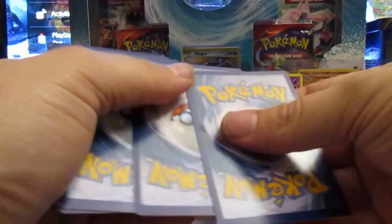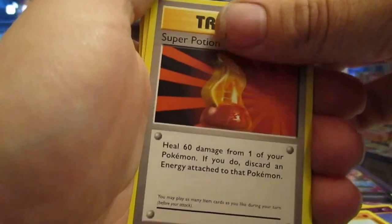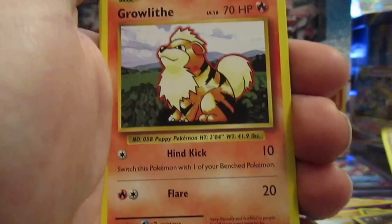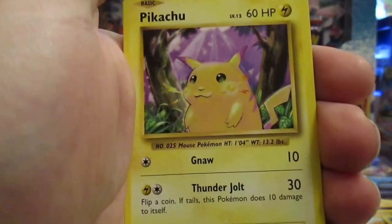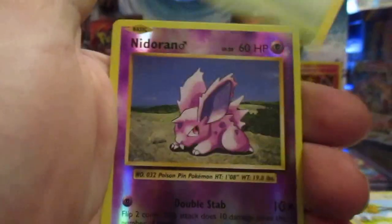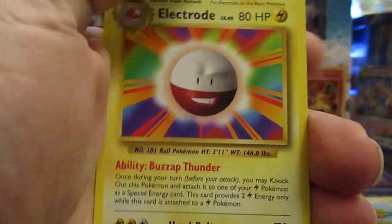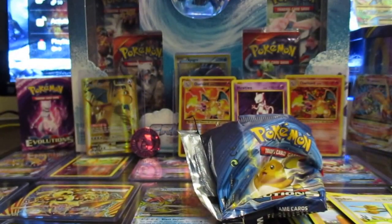Alright, did a little card trick here. Let's turn it over — we got a Super Potion, Double Energy, Professor Oak's Hint, a Growlithe, a Machop, Pikachu, Doduo, Caterpie, another reverse holographic Nidoran, and an Electrode. Not too great today, kind of a little bit of a buzz kill.